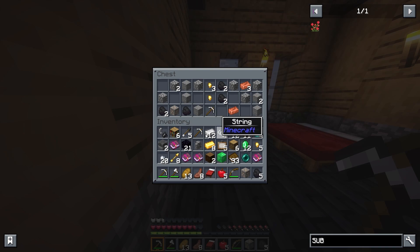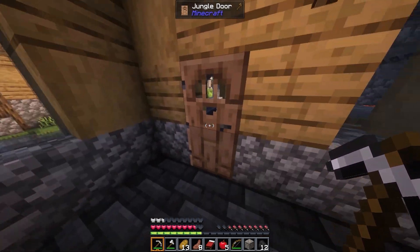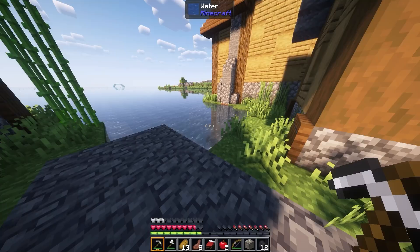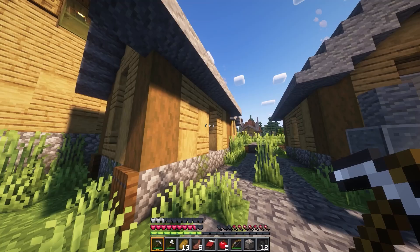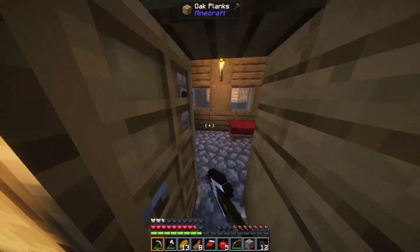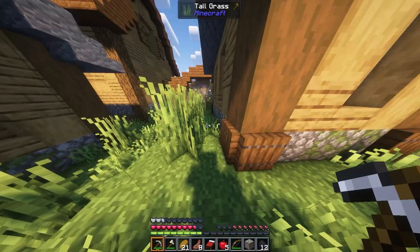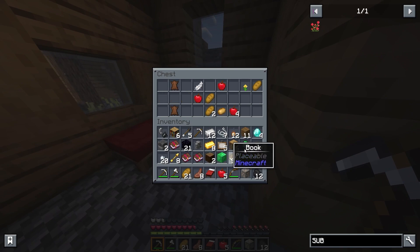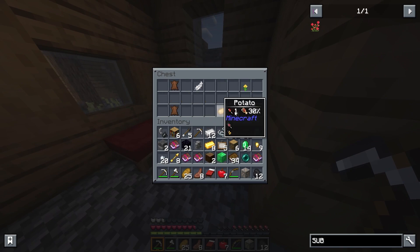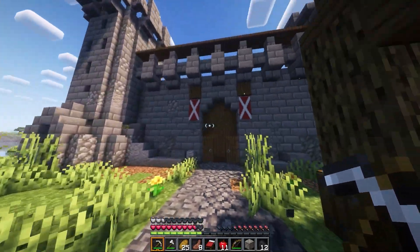Anything else I can steal? Another iron pick and some coal. Okay, so we found our castle. We found a little hut made out of copper. We found a floating island and an ocean monument. I can't make this — I'm putting this seed in the description. This is actually crazy. And I haven't even explored half the village yet. More emeralds — I have a block and a bit. This can't be real. I think I might just set up my base in the castle for at least the first episode.